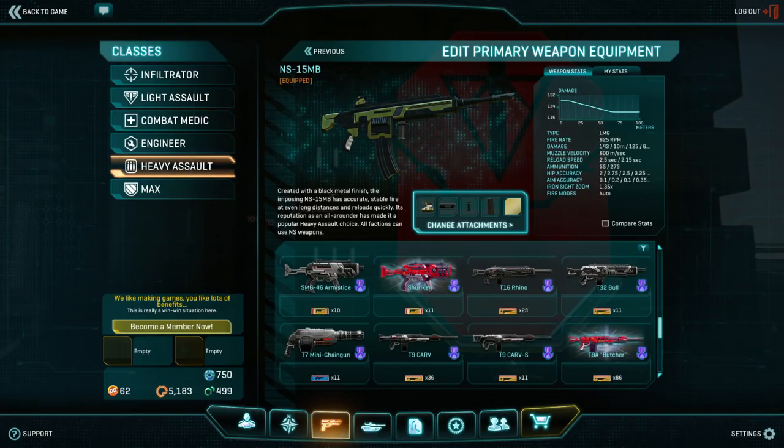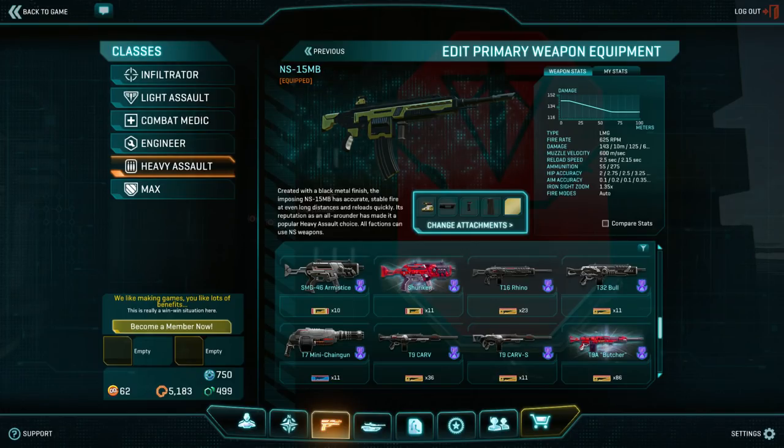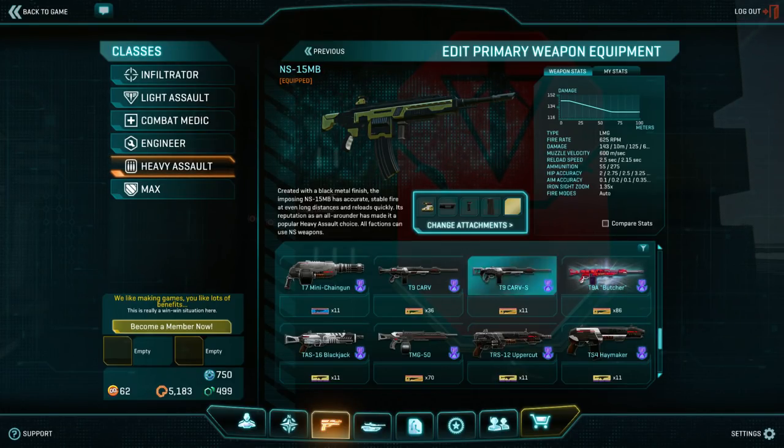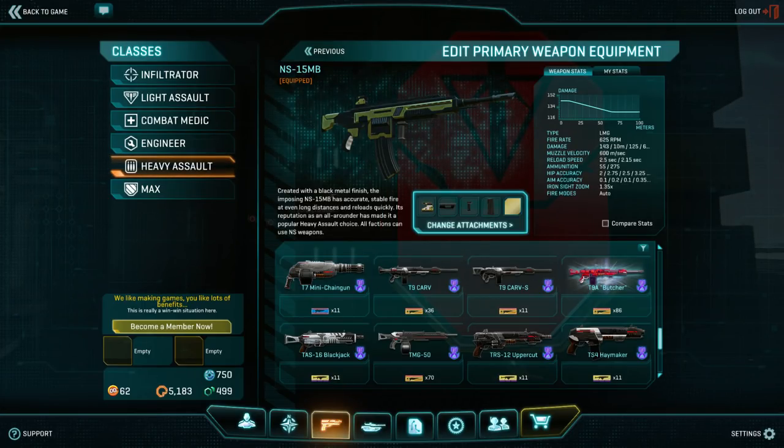The T9 Butcher has an awesome damage profile, but that comes with a punishing reload and a lot of horizontal recoil. Each faction also gets their own Heavy Assault specific weapon. For TR, it's the mini chain gun. For NC, it's a shotgun, the Jackhammer. And for VS, it's the Lasher.